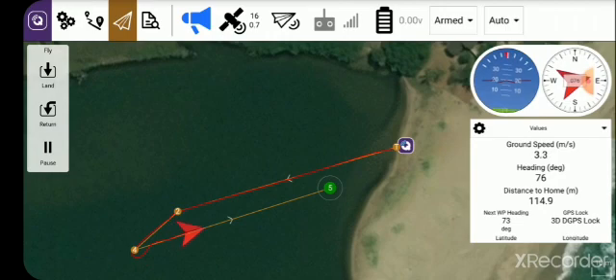Obviously the side that you bring the boat back on will be opposite to the bow in the line. So if the wind and the current is pushing in one direction, you come on the opposite side. The boat will sail back to waypoint 5, where it will stop. Mission complete.